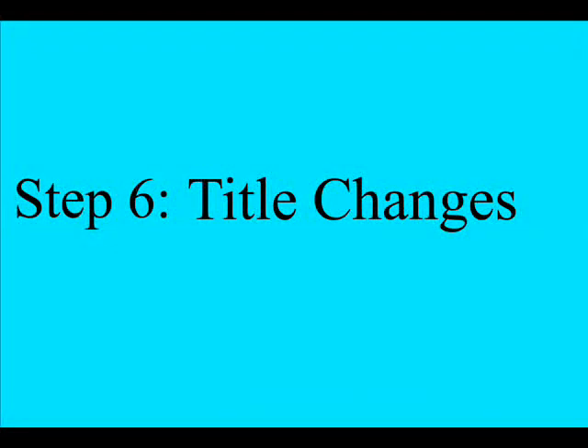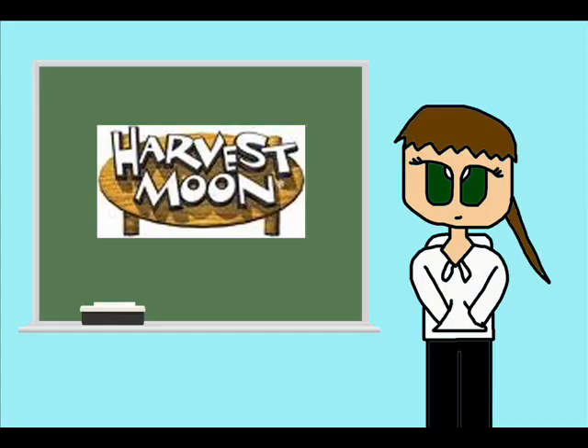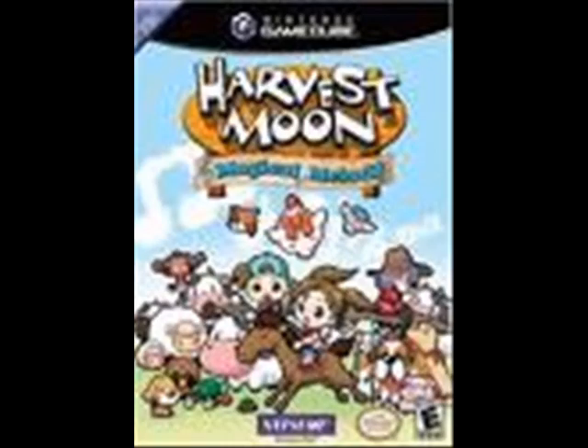Step 6: Title Changes. Some fans get really sick of the fact that while the titles of the games could be easily translated into nice, well-thought-out titles, Natsume seems to go for kiddie-ish stuff. Like, for example, Harvest Moon: Magical Melody. The title from its original Japanese version translated quite literally to Song of Happiness.